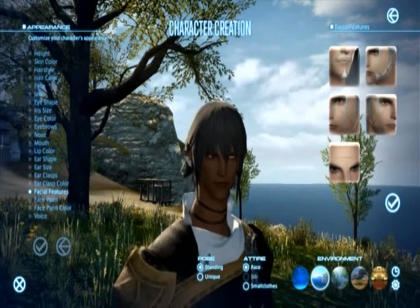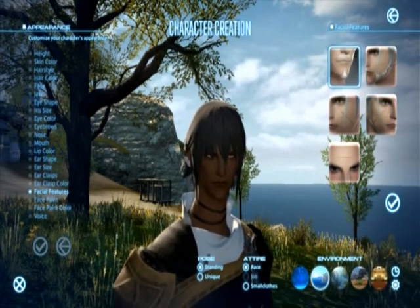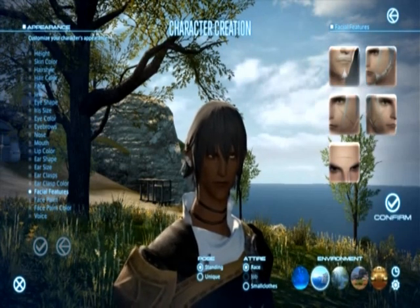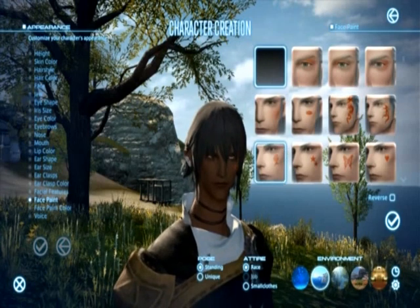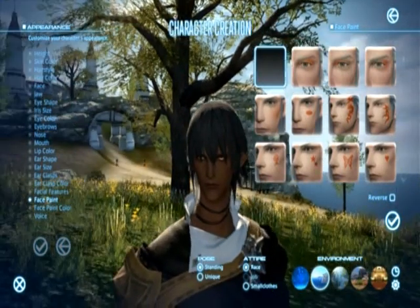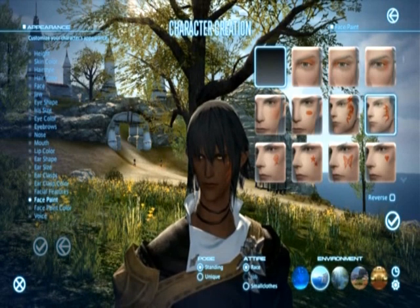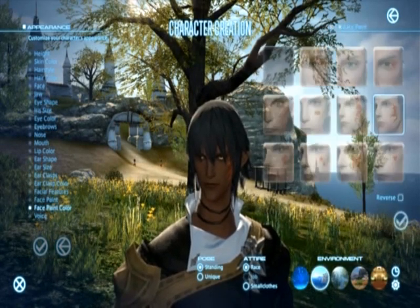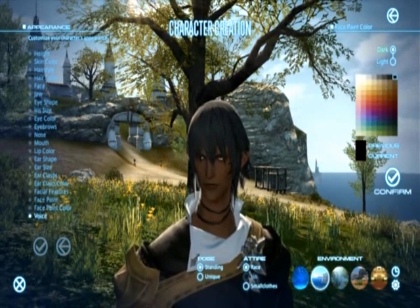Here are the facial features like facial hair and facial scars you can have. And you can even have facial tattoos, as you can see here. I'm going to go with that one because it reminds me of the tattoo that Zell had in Final Fantasy VIII — that was actually my favorite Final Fantasy out of all of them, other than XI. You can actually change the color of the facial tattoos too, which is pretty nice.